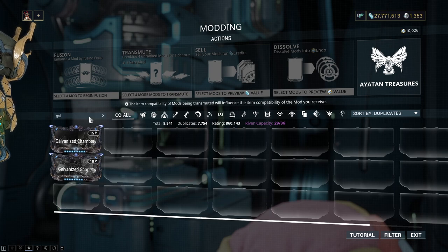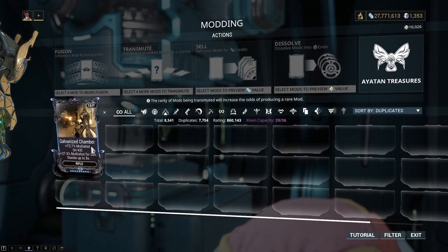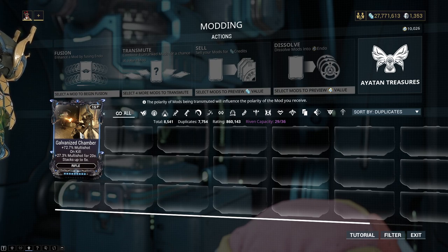Most of them work pretty similarly in the fact that they have their base effect and then they have an on-kill, on-hit type effect. So this is galvanized chamber. Once it's fully upgraded, it's 80% multi-shot and then on-kill 30% multi-shot for 20 seconds, stacks up to five times.